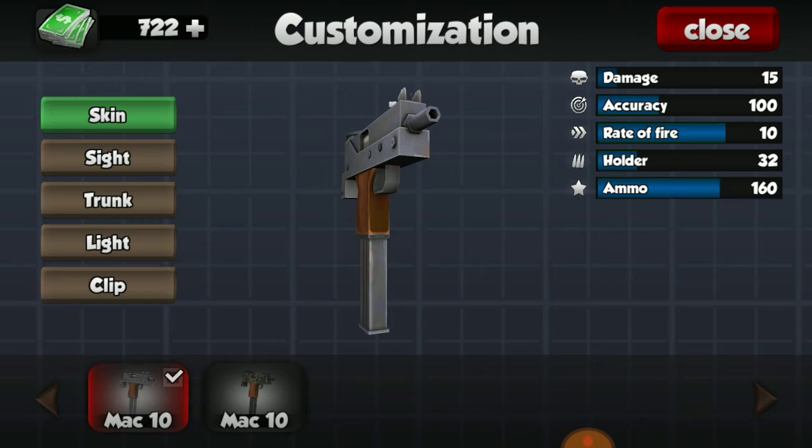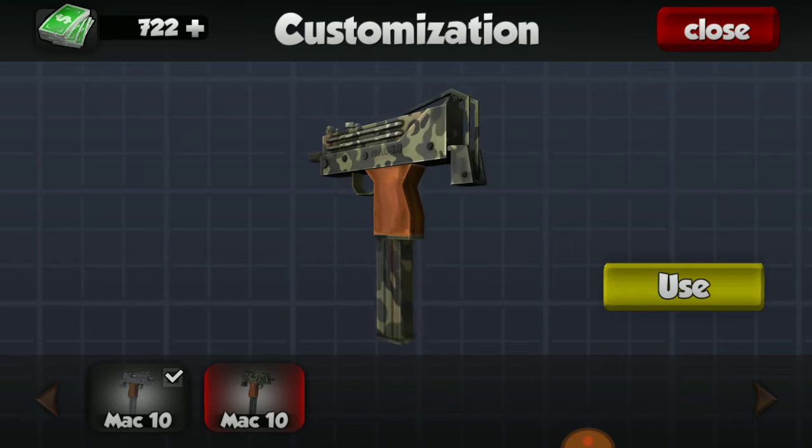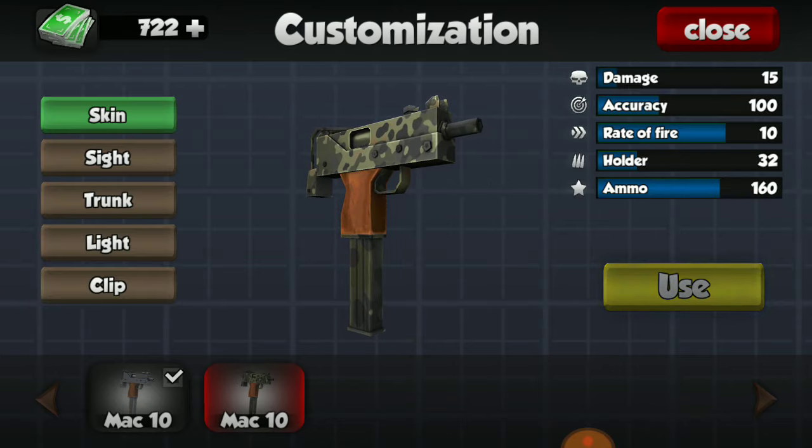The MAC-10 only has one skin and that is a camo — a nice green camo. I quite like it.